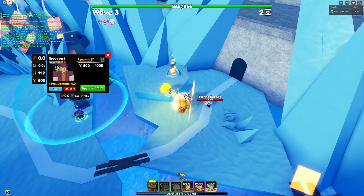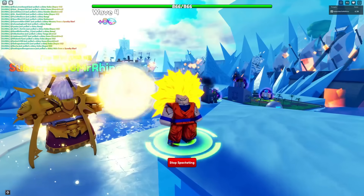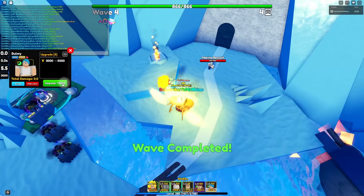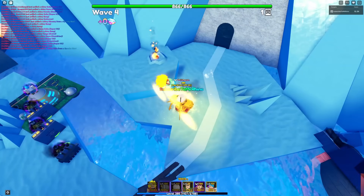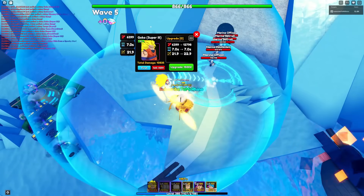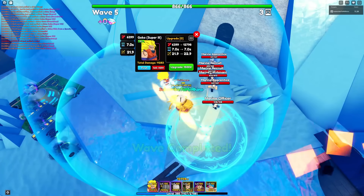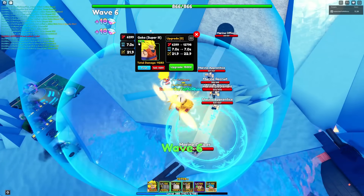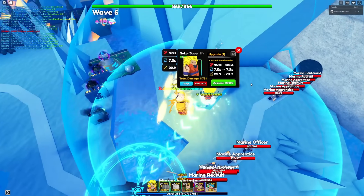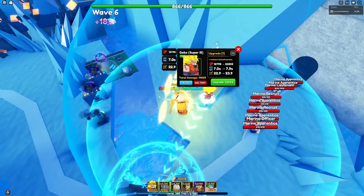Let's go ahead and upgrade. Does he have a voice line? He doesn't have a voice line yet — maybe he'll have one once we evolve him. Let's keep upgrading our farms and then start upgrading Goku Super 3. His base stats are 6,399 damage with a 7-second SPA and 21.9 range. I was expecting him to be Magic, but I guess not. Upgrade one gives 12,798 damage, 7-second SPA, and 22.9 range.